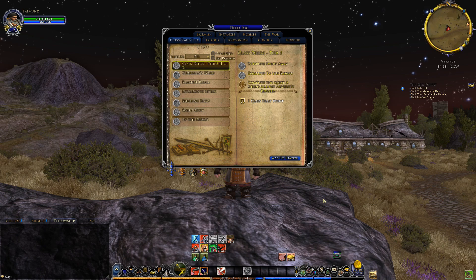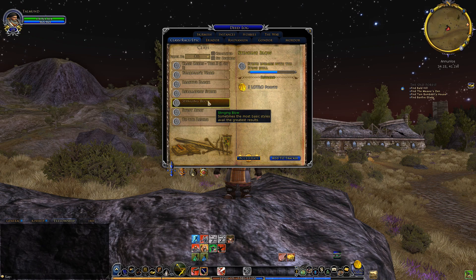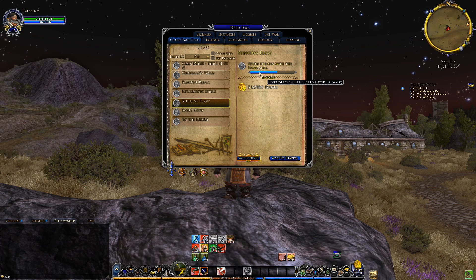As soon as you open the log you will be greeted by the class deeds page. If you have started using certain abilities already when playing, there will be a list of deeds for you to take a look at. By clicking on a deed you will get information about what you need to do to complete it and also what rewards completing it will bring you.